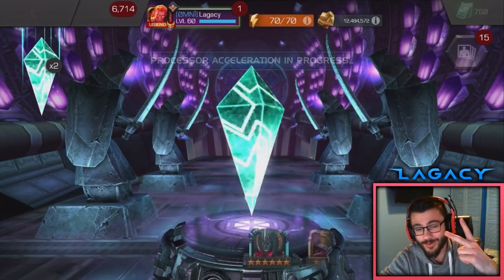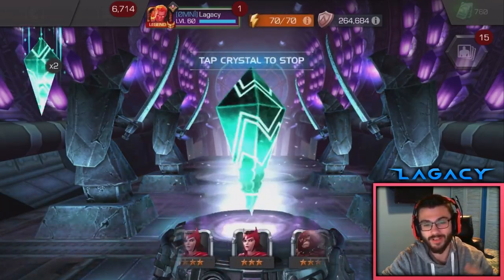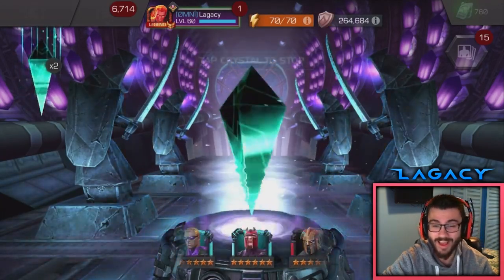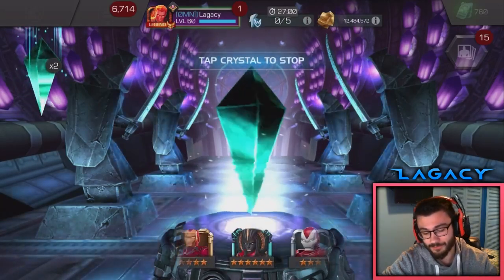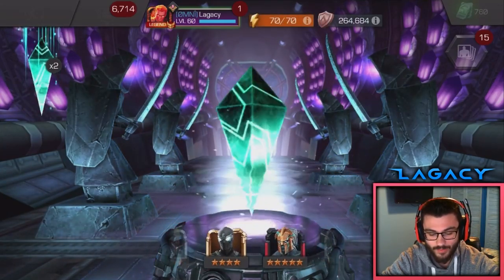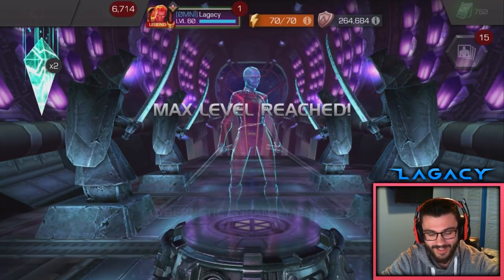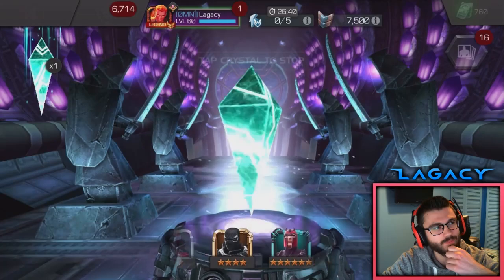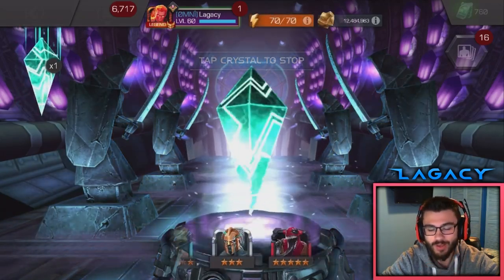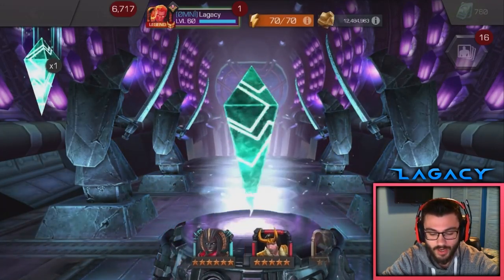I'm going to take her to rank 4. I have a Mystic 3-4 rank up gem from 2015-2016 — I've been saving it for Magic. It's going right into her. That pull kind of saved this opening. We still got 3 shots here to make something really big happen, but that Magic is great. I'm really happy with that. I don't have a Mystic Awakening Gem — I used it on Doom — but Magic is still good unduped. I'll take her to rank 4 with those gems. I'll probably make a video just ranking up all those champs.